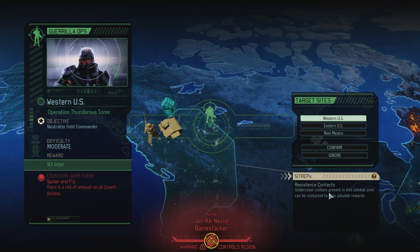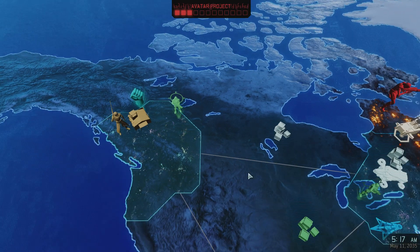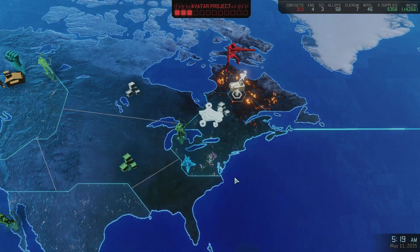There are also resistance contacts. Undercover civilians present in this combat zone can be contacted to gain valuable rewards. Yeah, I think we'll do this one. Operation Thunderous Tome, setting course for the Western U.S.